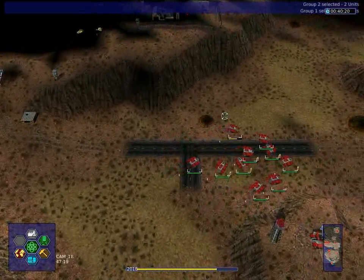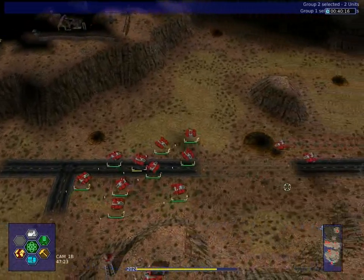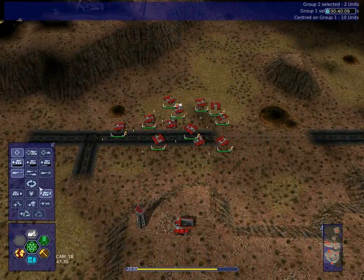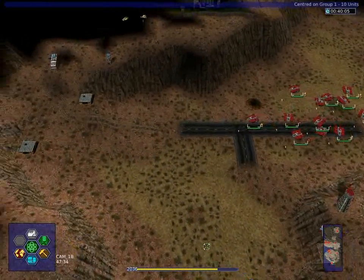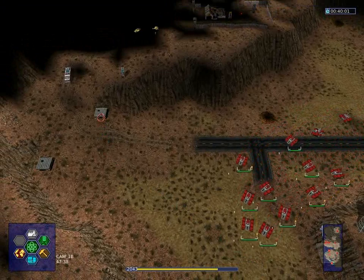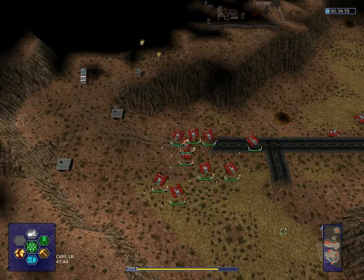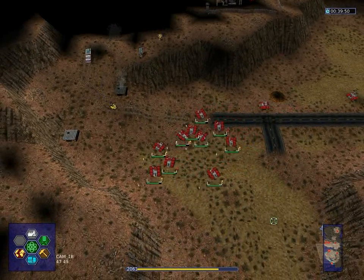Let's go back a little. Repair units please. Okay, now let's try to assault this base. You move down here a little. Attack, come on attack! Let's move back a bit. There is a flamer turret here — we don't want to get in range of that.